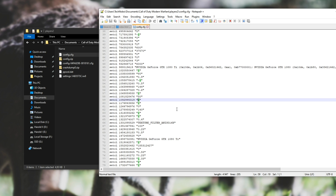By simply changing this number to a zero and saving it, then relaunching Call of Duty Modern Warfare, we have now disabled the depth of field.